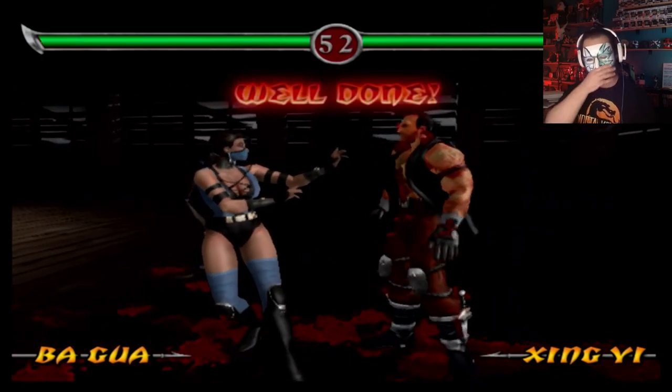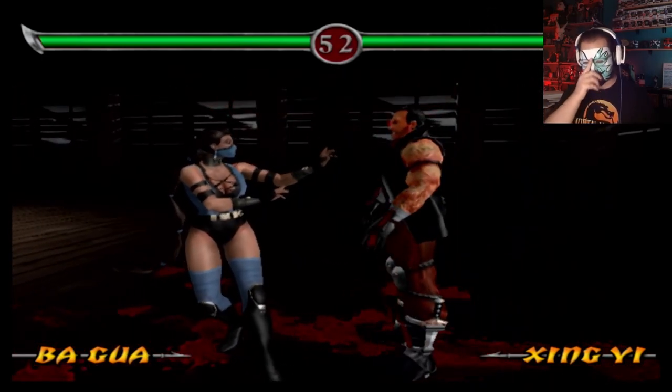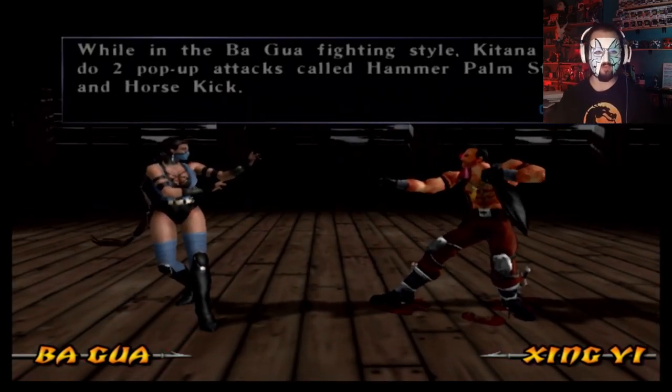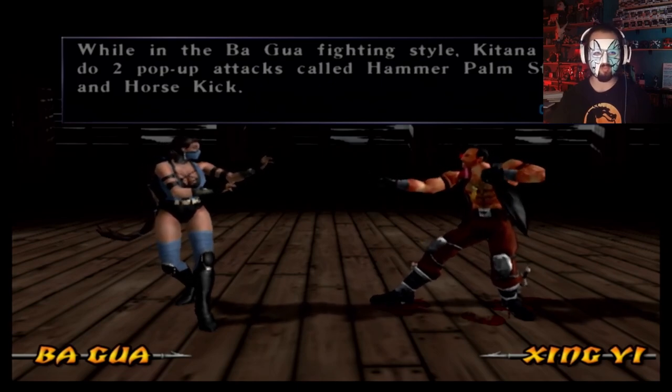Really? You do all these big lunging attacks and then it's just... While in Ba Gua Zhang fighting style, Katana can do two pop-up attacks called Hammer Palm Strike and Horse Kick.